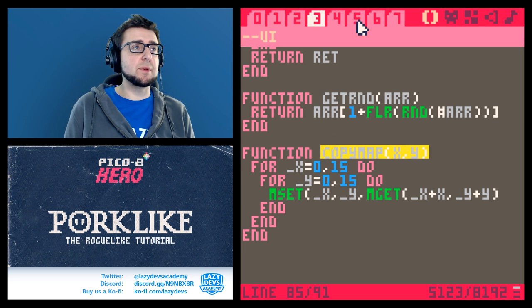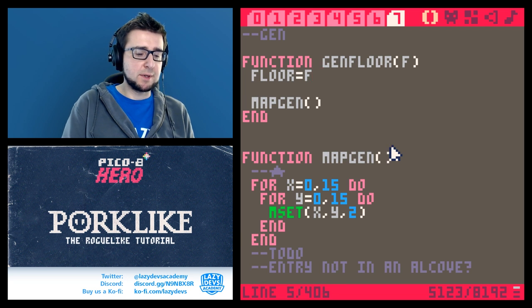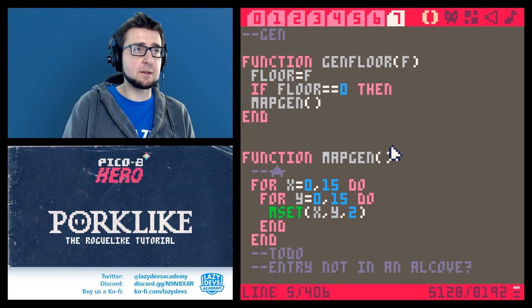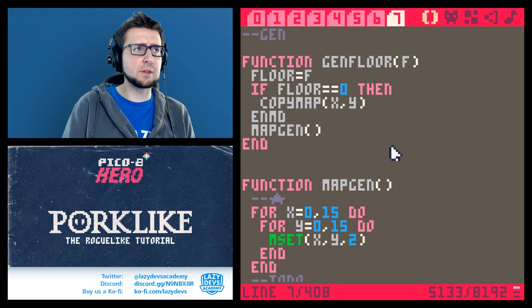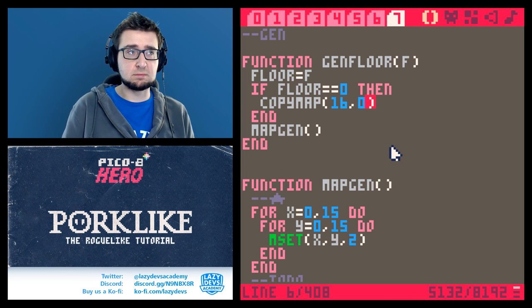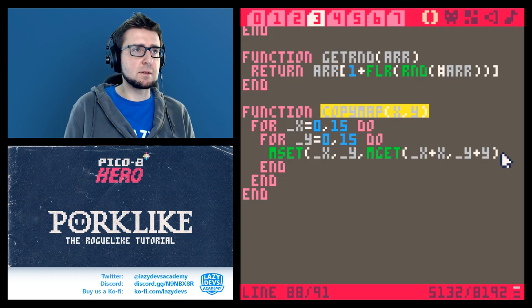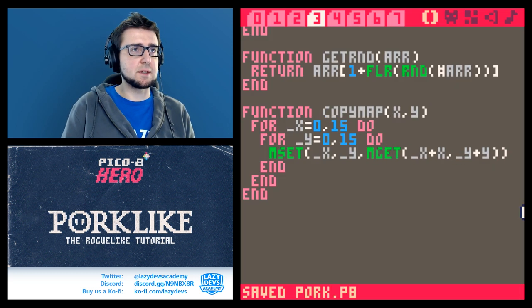The way we call this is here in generation: when we generate the floor, if floor equals zero then we're going to copy the next map over — so it's going to be position 16, 0. Let's try that.